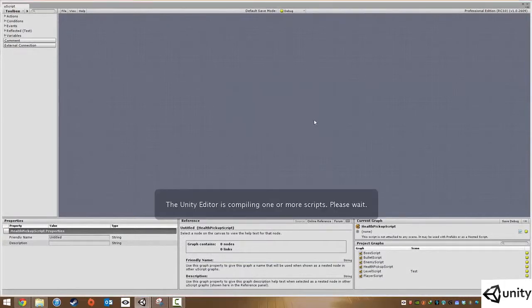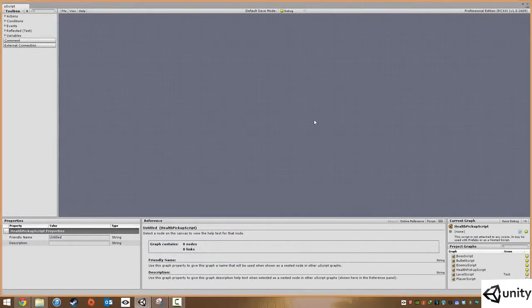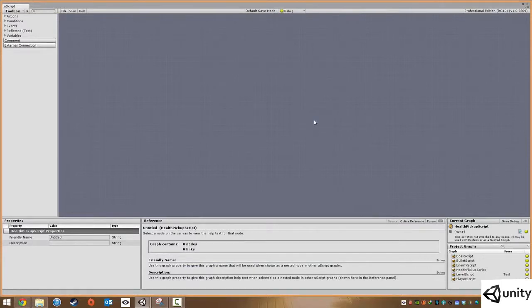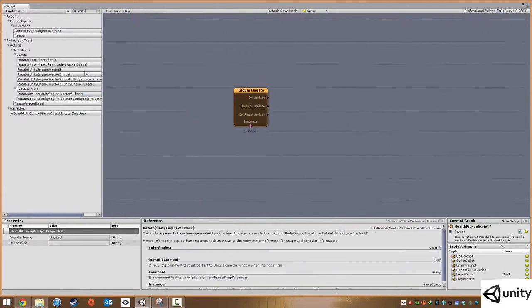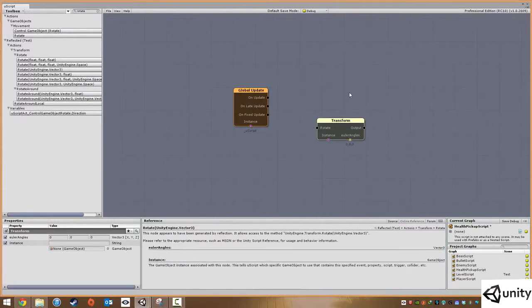We're not going to assign it to the level or the master game object - just click No and it will compile. To show that the pickup can be collected, we're going to rotate the actor on the spot. Add a Global Update event so that every frame we rotate the object by one degree.